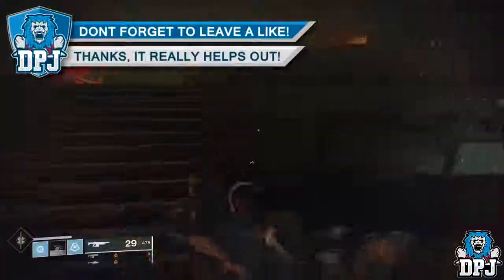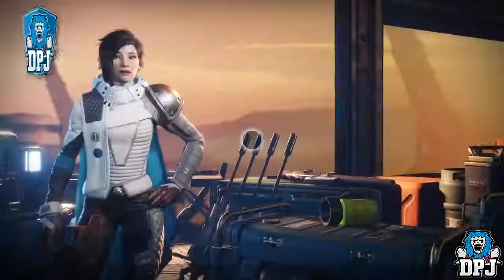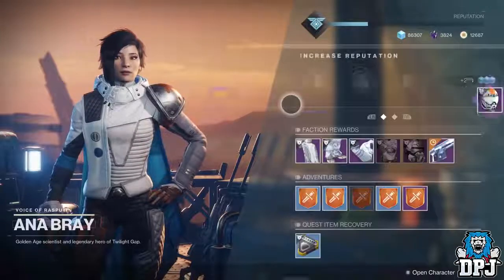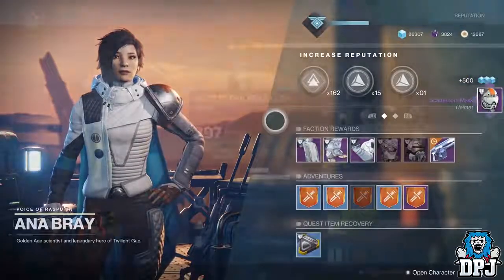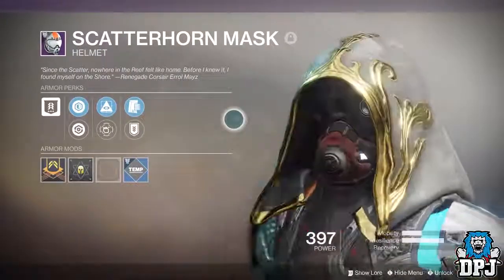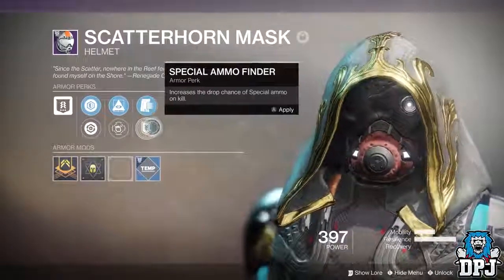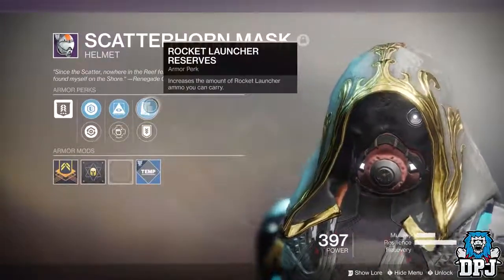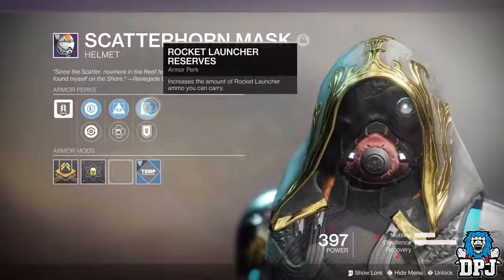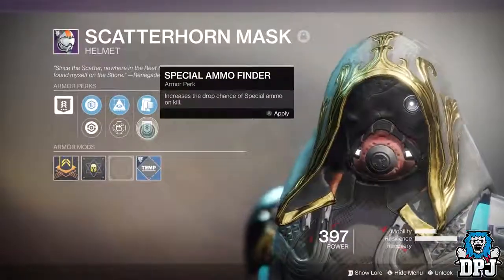Upon doing the lost sector about 8 times, I then went to Anna Bray, and to my surprise she gave me a new Forsaken helmet called the Scatterhorn mask, and it looks badass. Check out its perks: bow targeting, improved target acquisition, accuracy and aim down sight speed for bows; remote connection, gain bonus super energy on sniper rifle kills; rocket launcher reserves, increase the amount of rocket launcher ammo you can carry; and special ammo finder, increases the drop chance of special ammo.